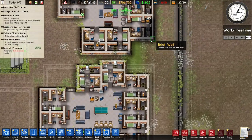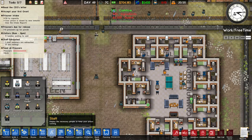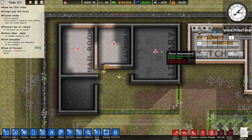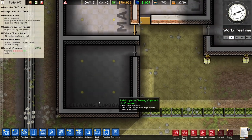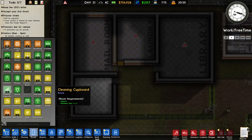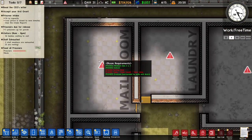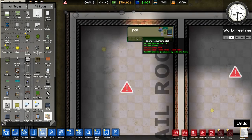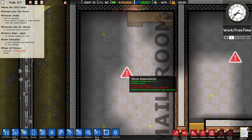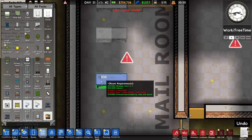All our guards are occupied, so I want to hire five more guards. I've built the rooms and zoned them, so now we need to put in furniture to get them working. The cleaning cupboard is the easiest — it doesn't need any furniture, you just zone it as a cleaning cupboard. It needs to be at least 3x3, and this room is bigger than that, so it works great.